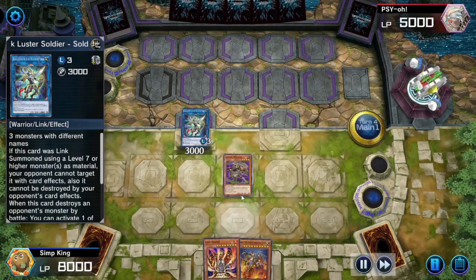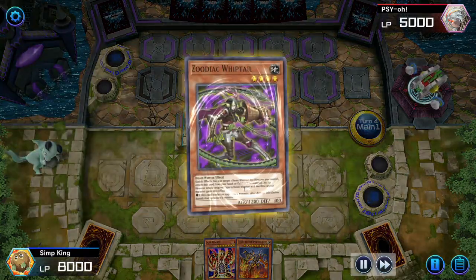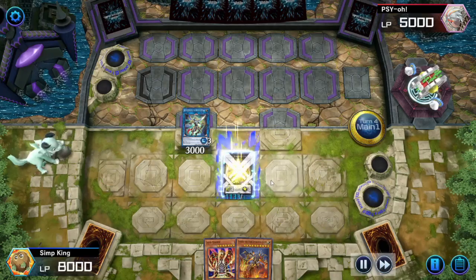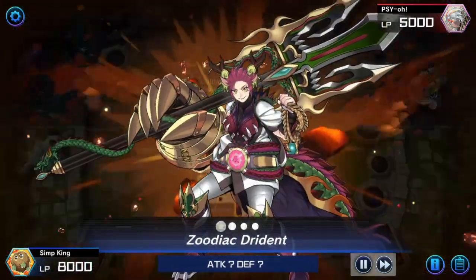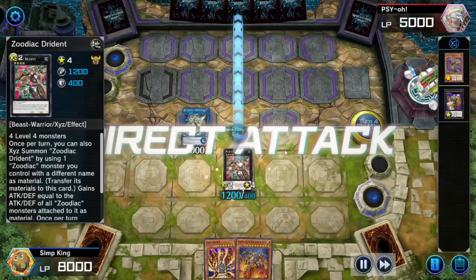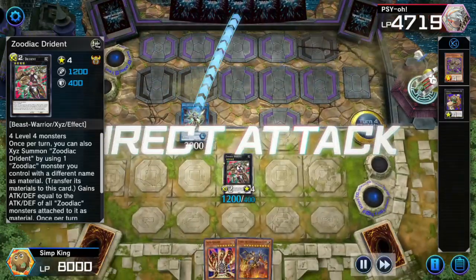Also playing the Zodiac engine. Zodiacs are a bunch of N and R rarity cards and one single UR: Drident. So if you have Drident already, or if you have one UR to spare, you can craft a Drident and that's going to be an epic boss monster for you.